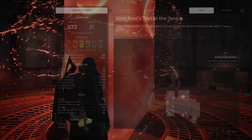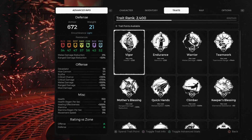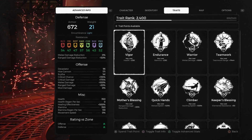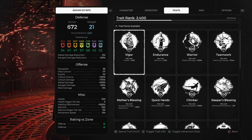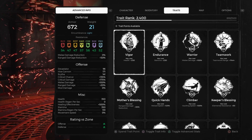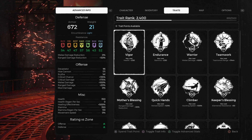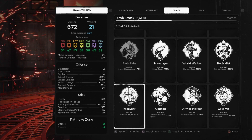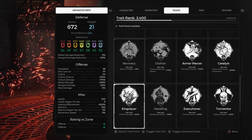One could make the argument that the stats and the traits are pretty much the same thing. But what I like about how they do it in this particular game is they affect very specific aspects of your gameplay, like your health, your stamina, how quickly you can vault over obstacles, your stamina regeneration, how quickly you consume your consumables, and so on and so forth.